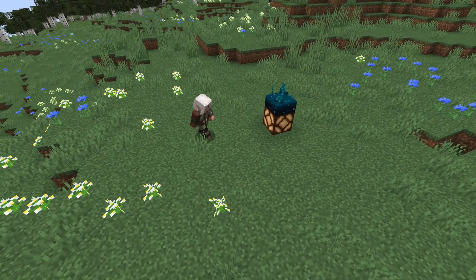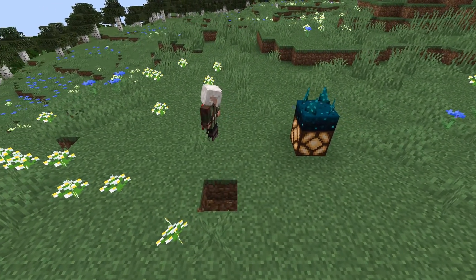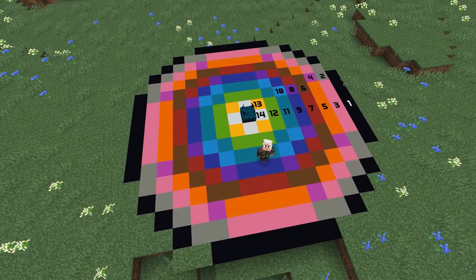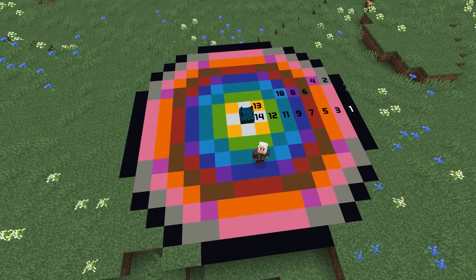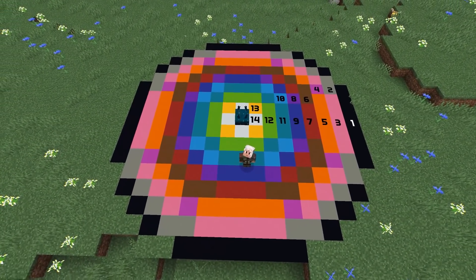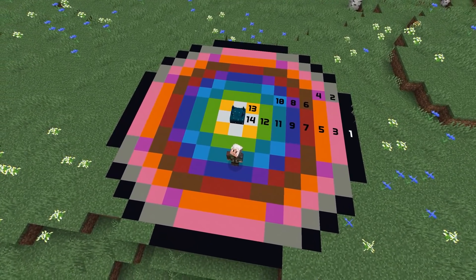The skulk sensor is a new redstone component that detects vibrations. Many different events in the game emit such vibrations, which we'll get into the details about later. The range of detection for the skulk sensor is 9 blocks of spherical radius. When a vibration is detected, the skulk sensor triggers a redstone signal which is stronger the closer to the sensor the event happened.